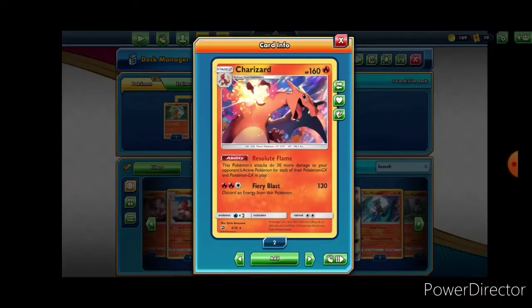Here's our normal Charizard — 160 hit points, it does 30 more damage to your opponent's active Pokemon if it is a GX or EX in play. That is really, really helpful because a great deal of the meta in this game focuses heavily on GX and EX Pokemon, so therefore you're going to be able to take advantage of that ability a lot. Having relevant abilities in a game is a key factor to building a good deck.